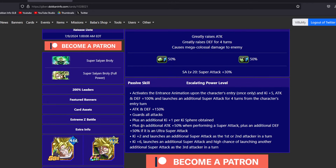Once we get into the kit, activating the intro at key 5 gives attack and defense 100% to start a turn, and launches an additional super attack for 4 turns from the character's entry turn. So in these 4-5 turn fights, you always are going to be getting a guaranteed additional. Then at key plus 2, he launches an additional super attack as the first or second attacker in a turn. If you are in slot 1 or slot 2, we are already getting a guaranteed additional from that, and we are also getting a guaranteed additional from the intro for the first 4 turns.